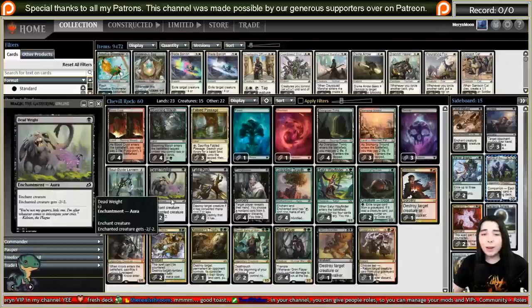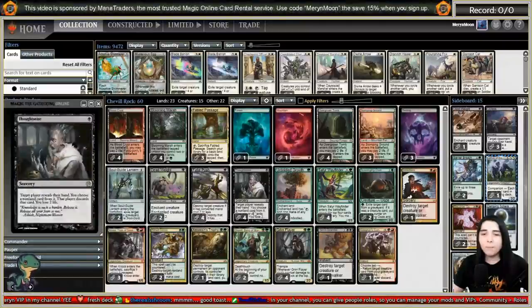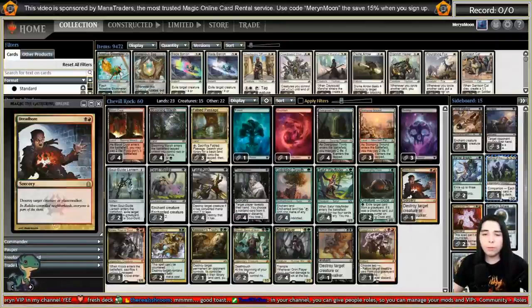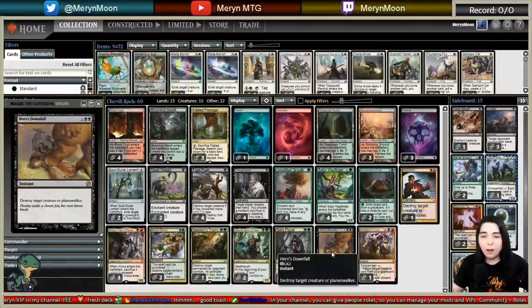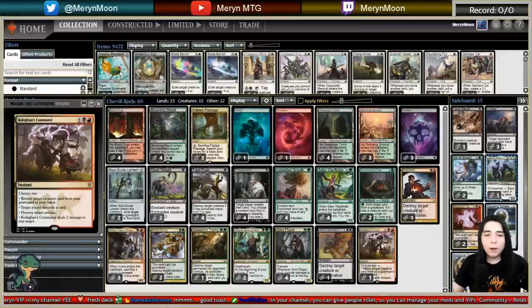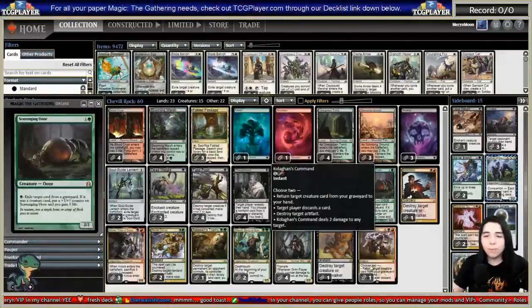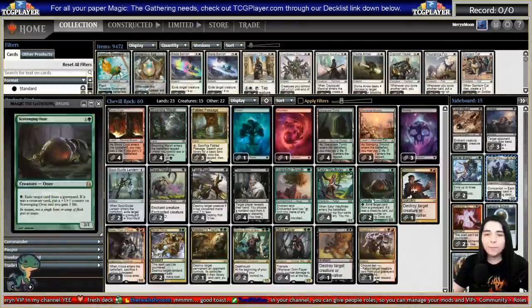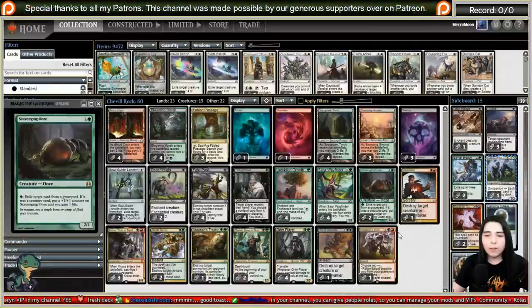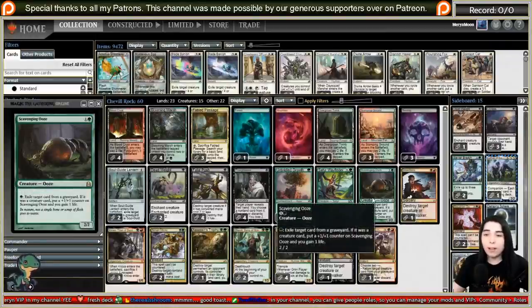Because of the delirium package, we've got Soul-Guide Lantern as mainboard graveyard hate. Dead Weight kills small creatures and counts as an enchantment for delirium. Thoughtseize gets a sorcery in the grave and deals with the opponent's plans. Then we have Fatal Push, Dreadbore, Assassin's Trophy, Abrupt Decay, Kolaghan's Command, and Hero's Downfall for removal. Kolaghan's Command can also blow up an artifact, make them discard, kill a small creature, or return a creature from our graveyard to hand. Scavenging Ooze eats the opponent's graveyard and gets big. We have 23 total lands.